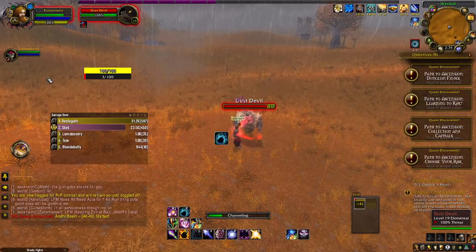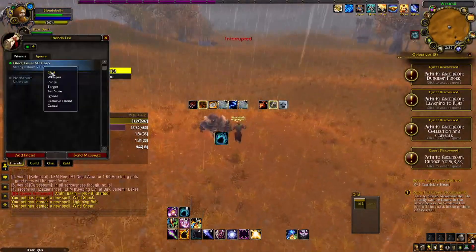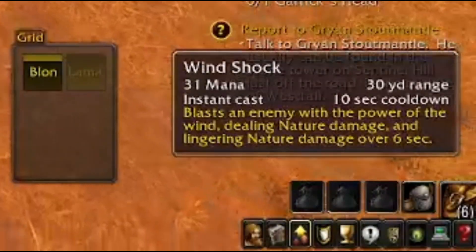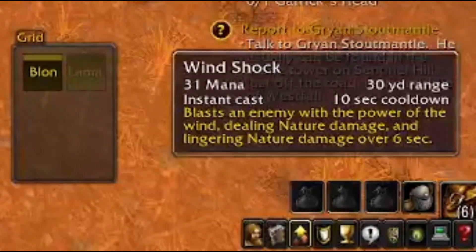I am going to start off the elemental taming portion of today's video with the lowest level elemental I was able to find, and that was the Dust Devil located outside of Senato Hill within Westfall. This elemental is a wind elemental utilizing the move Wind Shocked, which blasts the enemy with the power of the wind, dealing nature damage and lingering nature damage over six seconds.